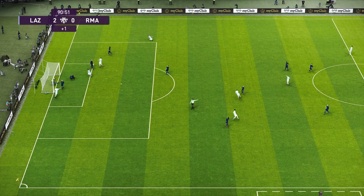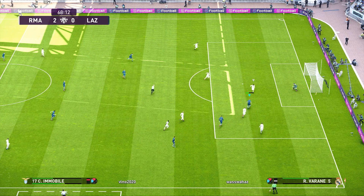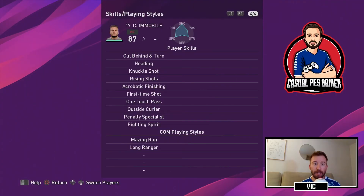Immobile has a lot of good skills for a striker in this game. As you can see here, he has very good offensive awareness, finishing, heading, and kicking power. He also has good stamina. His traits include acrobatic finishing, first time shot, and heading, which fits perfectly when you have good crossers.